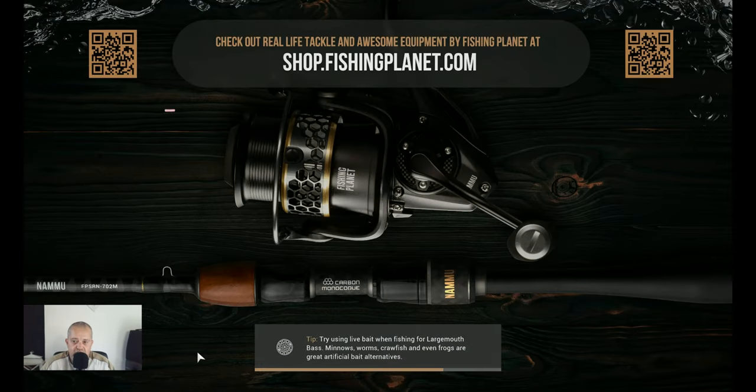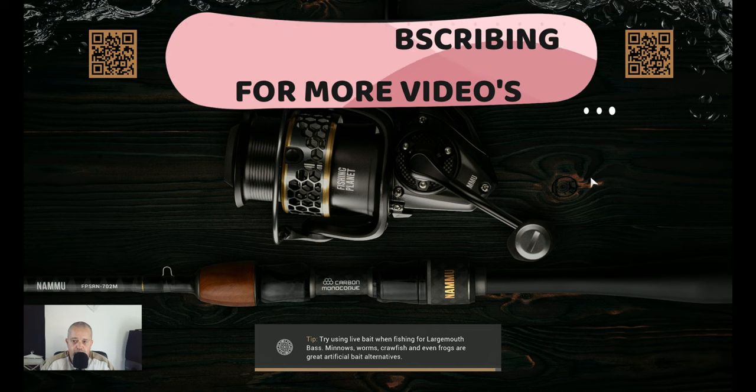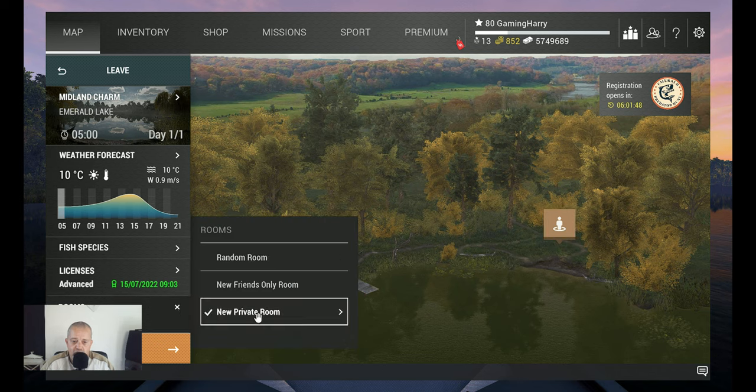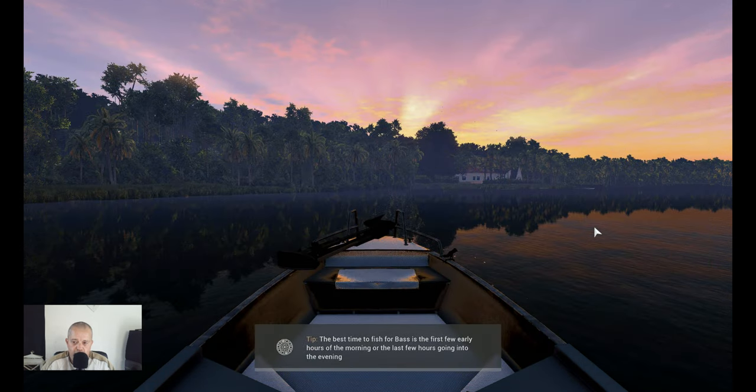Let's travel to Emerald Lake and I'll show you where I catch them. It's not a hot spot — you will also catch some other fish there — but I found out that most of the fish I catch on this spot is the Golden Shiner. We are going to start over here at the Dock of Peace. I still love that name — they need to give more names like that.